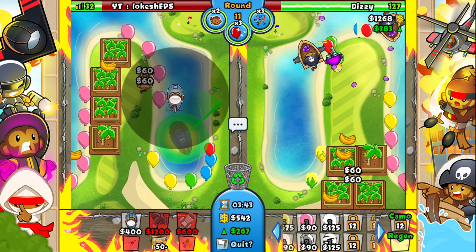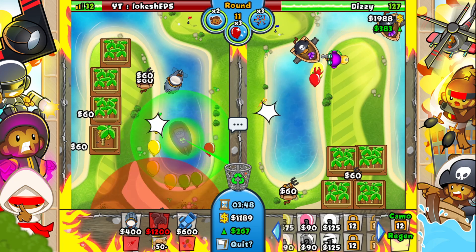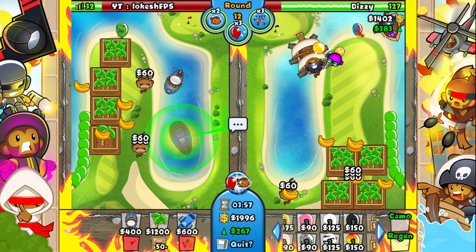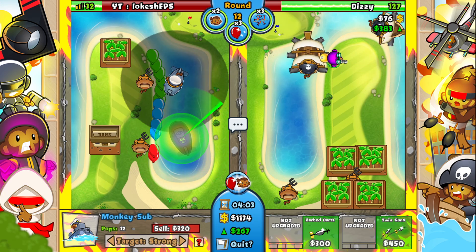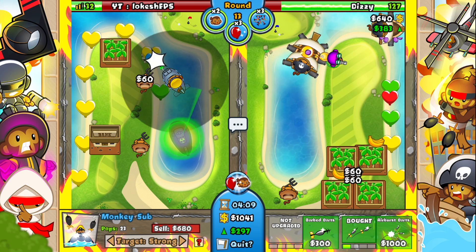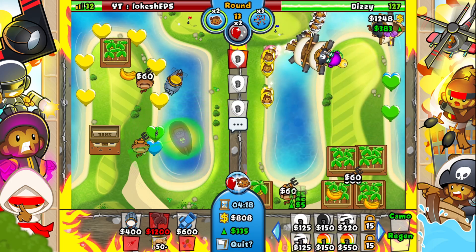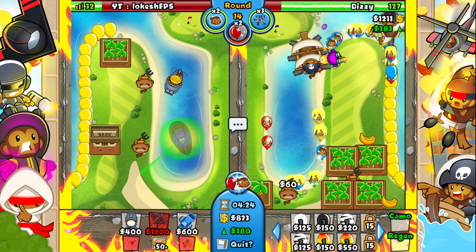Round 12 banking is crazy. I go for a sub here which is not ideal because if he sends camo ceramics, it'll see them too far back. I should place it closer to my reactor so it can pop faster and give the reactor more time on the lower layers. That's another misplay by me. He didn't anti-stall the first few rounds so I noticed he's greedy with no defense, so I sent him a mini rush and he just boosts — he's fine.